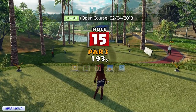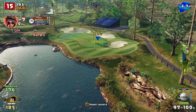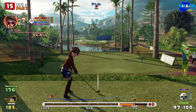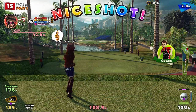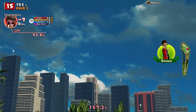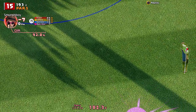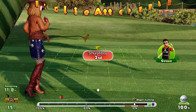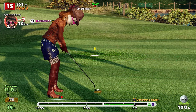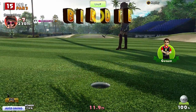Par 3 next — hole 15. Into the wind a little bit, a little bit downhill — 7-iron. Got the ultra-spin. I could watch this all day. Question is, how close are we? Just overpitched a little bit — we've got 12 foot for the birdie. That's a pretty straight putt, should be straightforward. There we go. That gets us to 8-under.